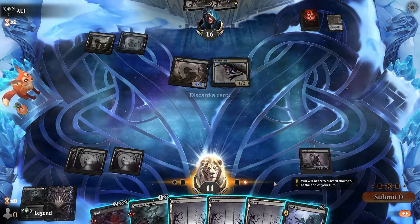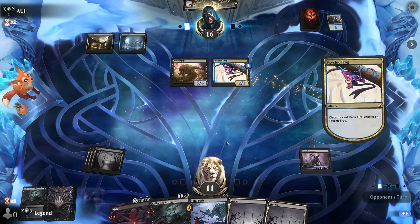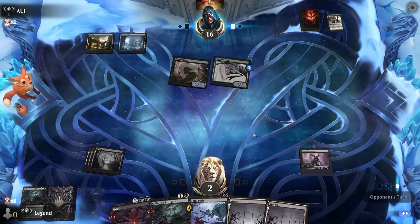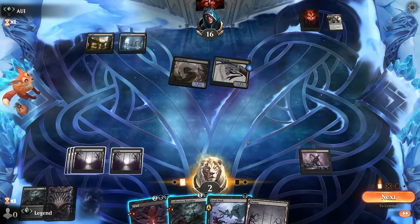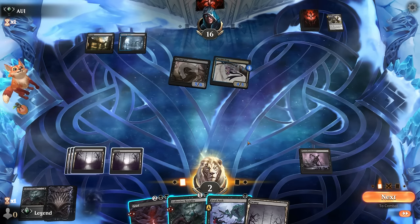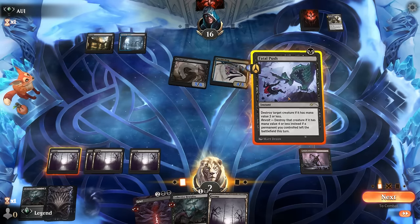I drew a Fatal Push — that at least answers one of their two creatures. Opponent didn't grow the Psychic Frog yet but they can do so now, discarding a land which also grows Nethergoyf. All of a sudden they're attacking for nine and I don't have the right answers. So I need to draw off Necrodominance — let's Fatal Push the Nethergoyf, Collective Brutality draining for two, allowing me to draw three cards with Necrodominance end of turn, hoping to find another Fatal Push or March.